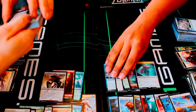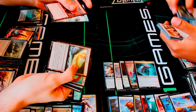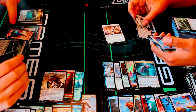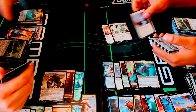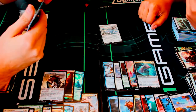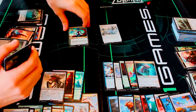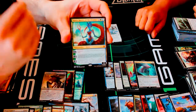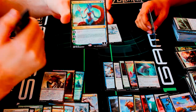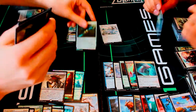Some nice commons: Farmhand, Mantle of Webs, Ruination Guide, and Blighted Woodland. For uncommons, Blighted Cataract and Retreat to Emeria. For my rare I got an Aligned Hedron Network again. But I think I win this pack because I got the wonderful Kiora, Master of the Depths — the first planeswalker we've pulled! One of the new planeswalkers: her plus one untaps up to one target creature and up to one target land. She only costs four mana.